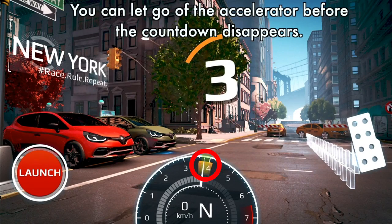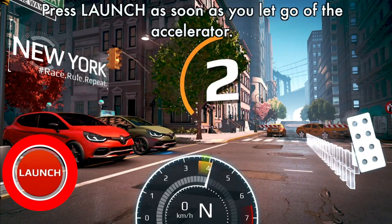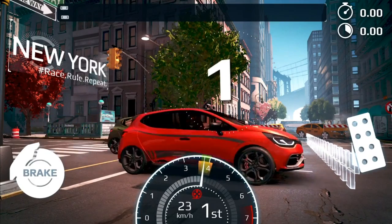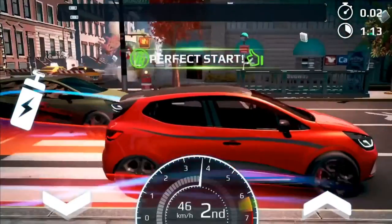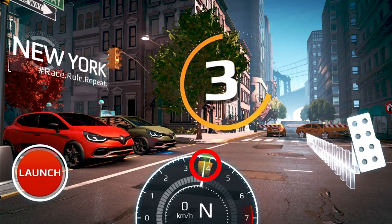On the needle, you're gonna want to keep the needle in between that yellow and green state. Before the timer counts down, let go of the accelerator and press launch — that way your car will actually start to launch. As long as you don't cross those white blocks you should be good. I'll go ahead and replay that one more time so you guys can get a clear idea of what you're doing.